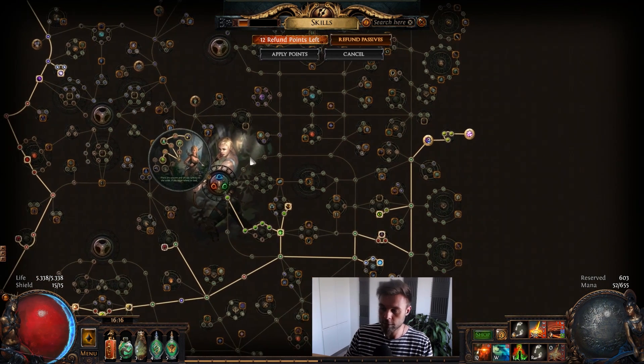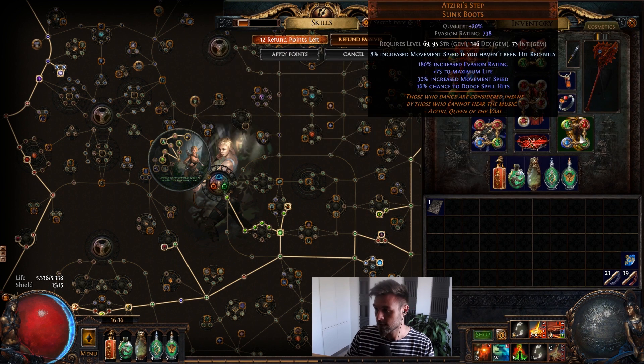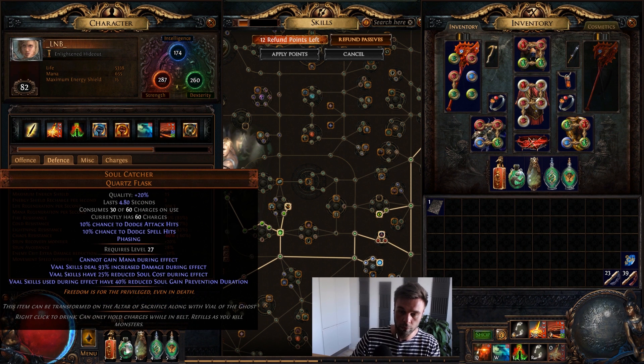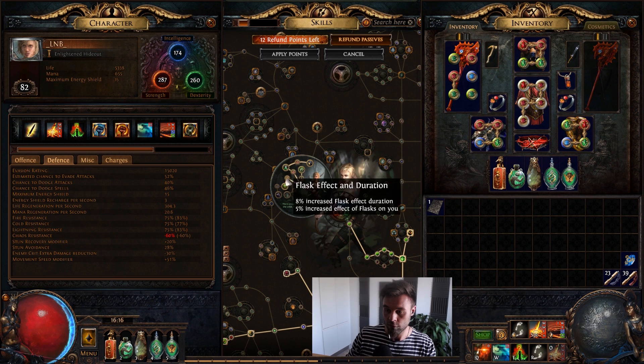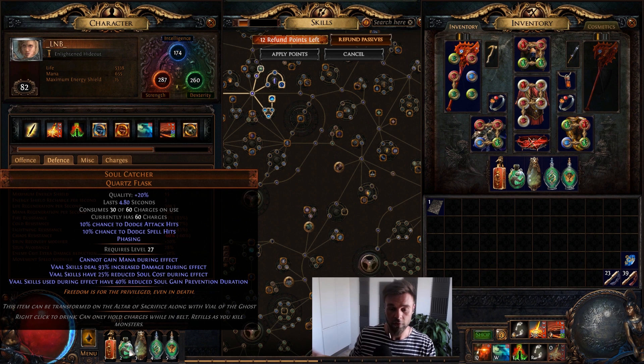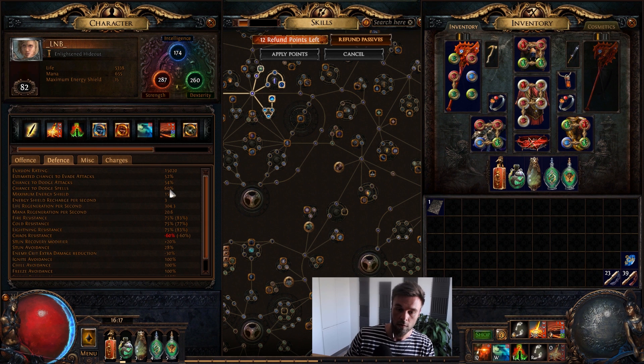I've decided to go dodge with the build as a secondary form of defense. With the flask effectiveness nodes, Acrobatics, Phase Acrobatics, and Vaal Pact, we currently have 40% regular dodge chance and 46% to dodge spells. But when we use Soul Catcher — which is a Vaal flask — it gives 10% on top of that, and because of the flask effectiveness from the Pathfinder nodes it actually ends up giving 14% instead of 10%. So when it's up, which is most of the time, we're at 54% dodge and 60% to dodge spells — nice against those spinner enemies in the Incursions.